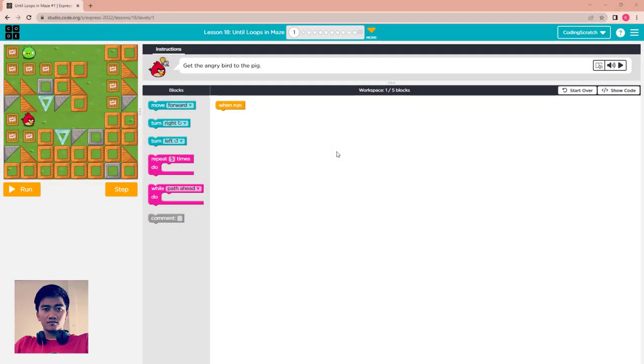Hello everyone, welcome back to Coding Scratch. In this video we go to Lesson 18, which is about the until loop in Maze. Let's start — get the angry bird to the pig.